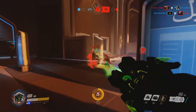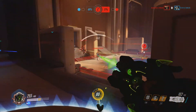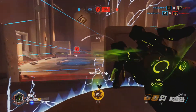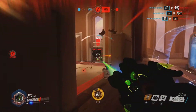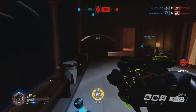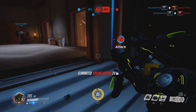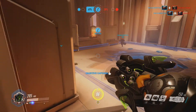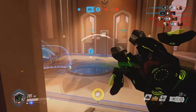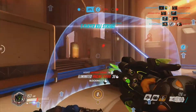Drop a shield here to try to keep Tracer away before she kills me again. For a tank character, they shouldn't be able to do that much damage to me that quickly. I don't know if they should bump her up to 500 health or something — she doesn't seem very tanky. She has those abilities that help her tank up a little bit, but aside from that her base stats are not very tank-like.